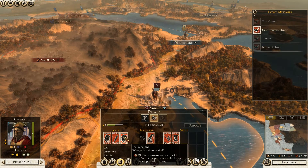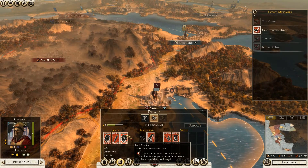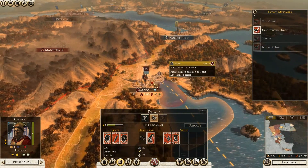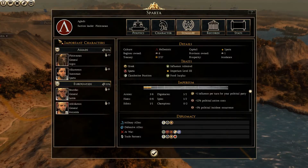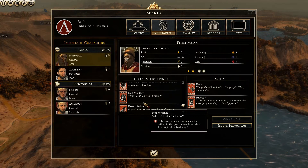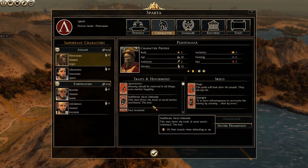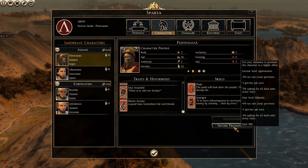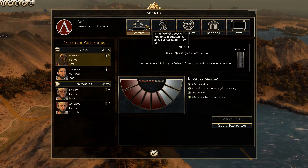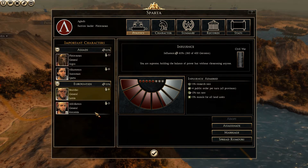Maybe this trait can later transform into something bad? I was only in this port for one turn — really strange. Let's check out the character screen for trades and households. Yeah, really crazy. My influence is now quite high at 65 percent — maybe I should use some other generals. Let's find Brasidas and Archidamos.